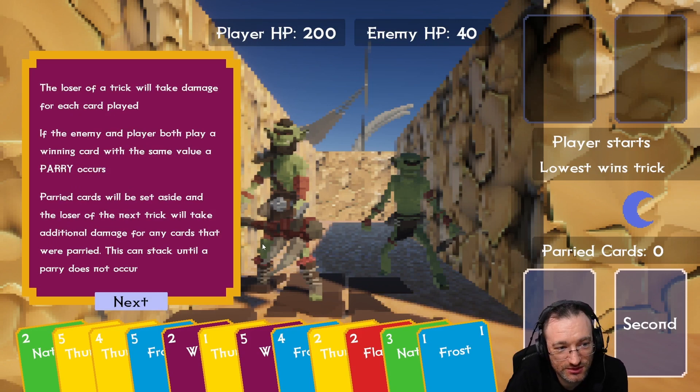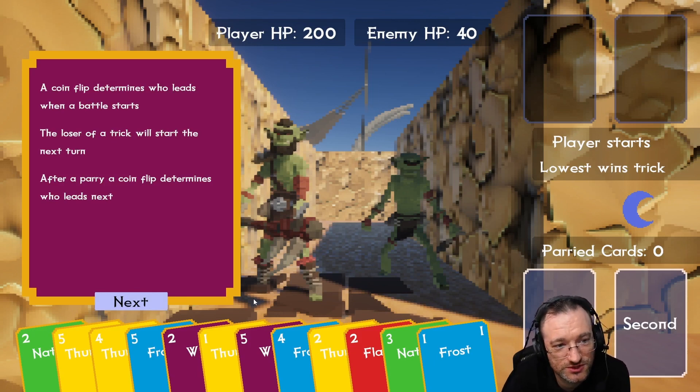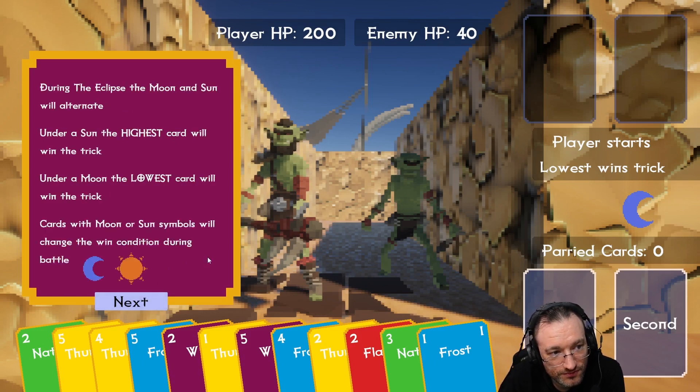The loser of a trick will take damage for each card played. If the enemy and player both play a winning card with the same value, a parry occurs. Parried cards are set aside and the loser of the next trick will take additional damage for any cards that were parried — this can stack. A coin flip determines who leads when a battle starts. The loser of a trick starts the next turn. During the eclipse, under a sun the highest card wins; under a moon the lowest card wins. Cards with moon or sun symbols change the win condition.